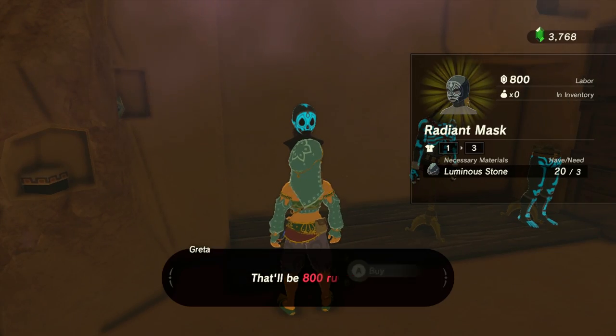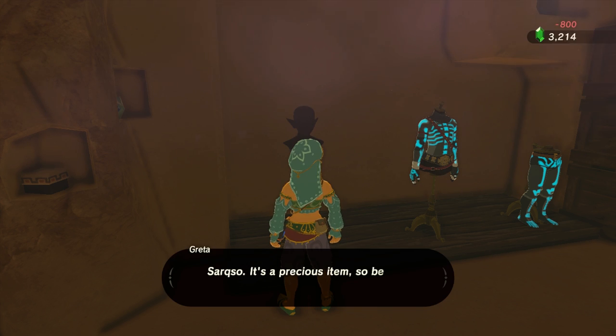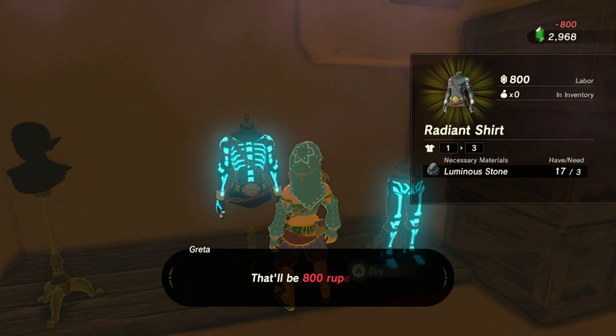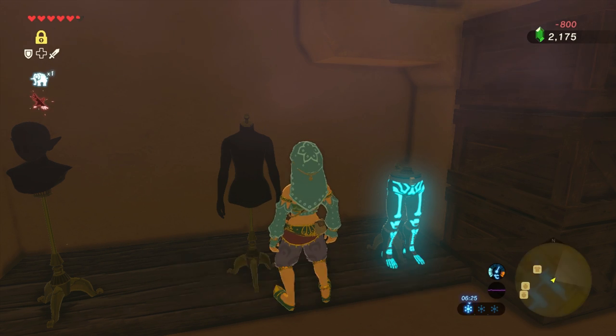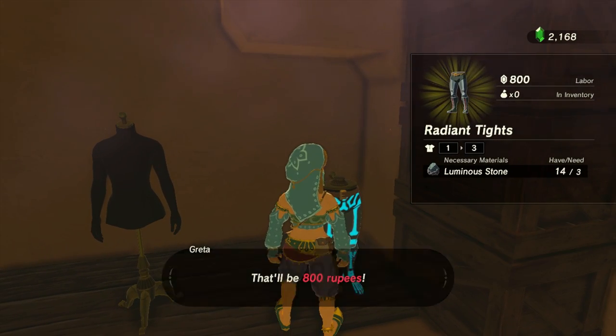First off, let's buy the set itself in the Gerudo Secret Shop in Gerudo Town. You can get in here by going into an alleyway, knocking at a door, and giving them the code GSC and then a diamond sign to get into the club. Each armor piece costs 800 rupees and three luminous stones to buy.